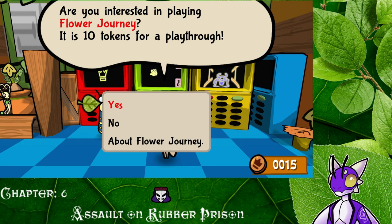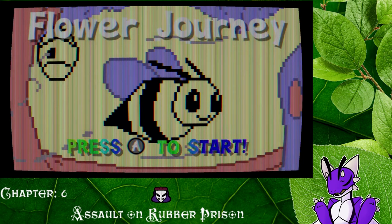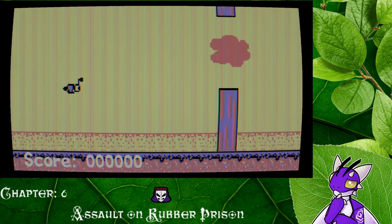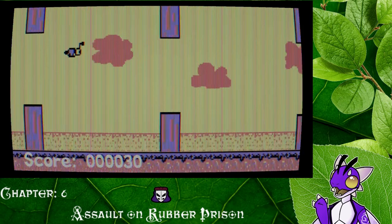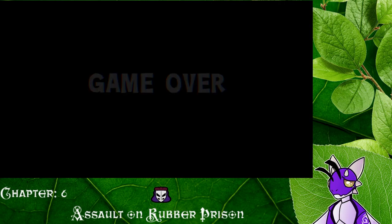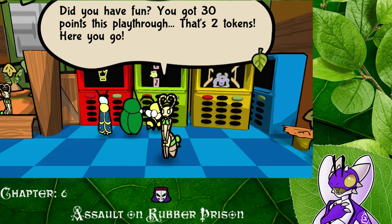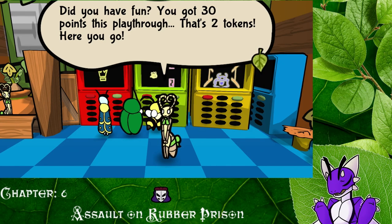It is ten tokens for a playthrough. Sure. 'Have fun!' I should have looked at what we're doing, but we're doing it. Flower Journey, yay! Wait, is this gonna be like Flappy Bird? This IS Flappy Bird. This is totally Flappy Bird, and I died really fast. Wow, that's awful. 'Did you have fun?' No. No, I did not, lady. This was awful, and I kept Flappy the Bird — Flappy the Bee, whatever it is.